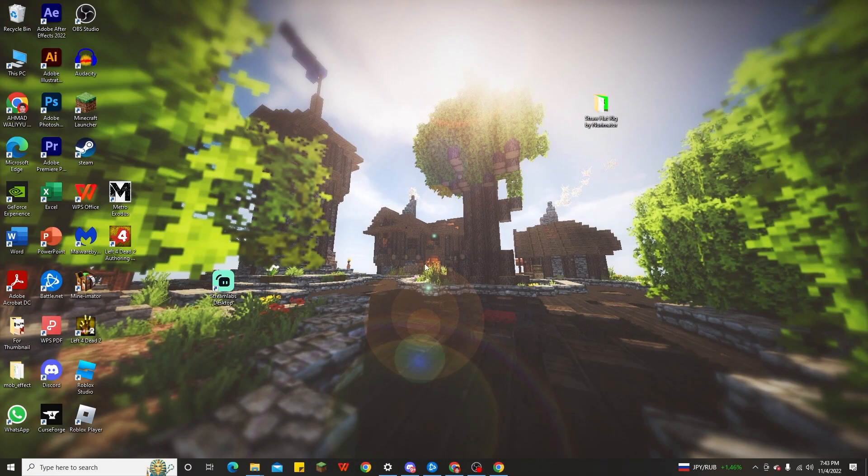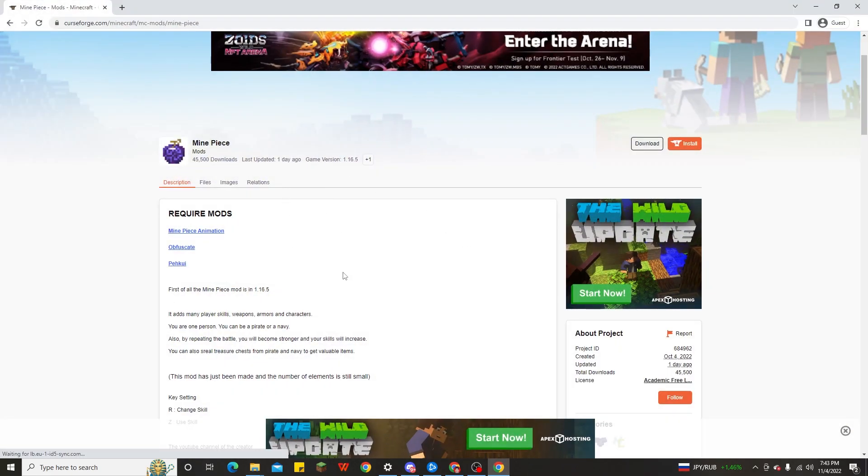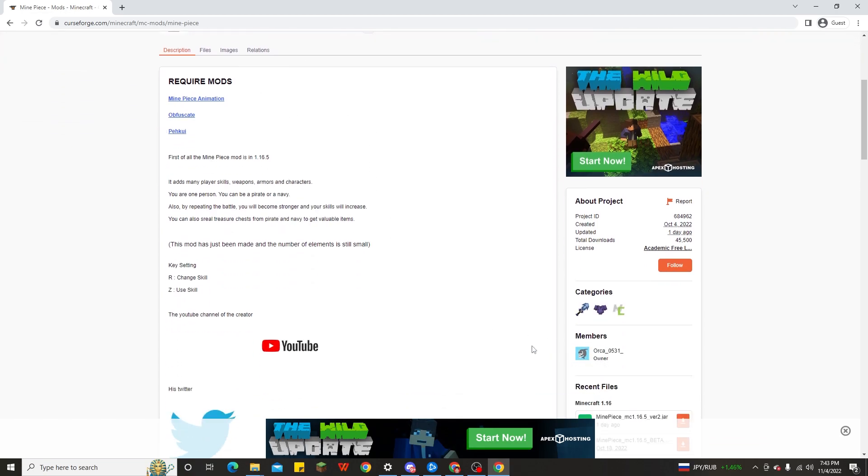So here we are on my PC. The way to download the Minecraft One Piece mod for 1.16.5 is very simple, and you can see it already inside. This Minecraft One Piece mod — also called Mine Piece — is made by the Orca.